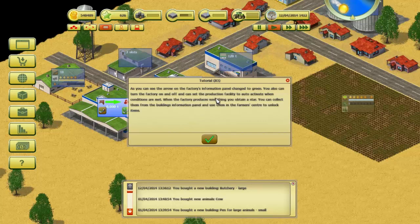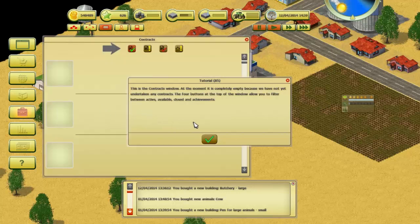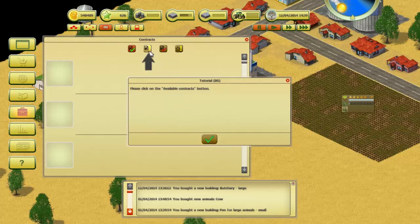You can turn the factory on or off, or set the production facility to auto-activate when conditions are met. When the factory produces something you obtain a star — collect them from the building's information panel and use them in the farmer's center to unlock items. Now let's talk about contracts. Click the contracts button on the left side. This is the contract window — at the moment it is completely empty because we have not yet undertaken any contracts. The four buttons at the top allow you to filter between available, closed, active, and achievements. Please click on the available contracts.